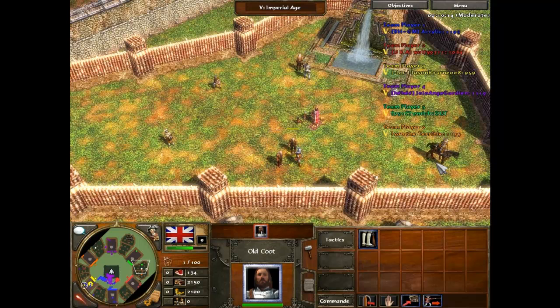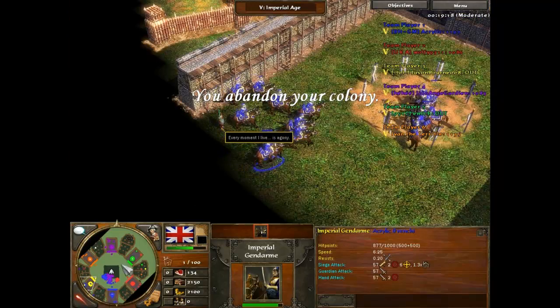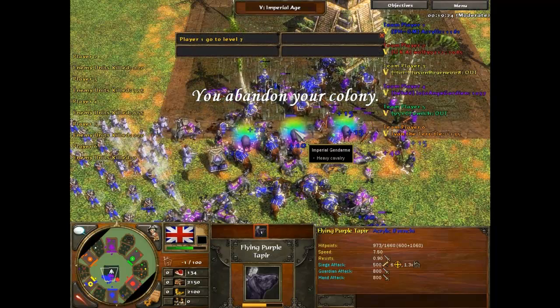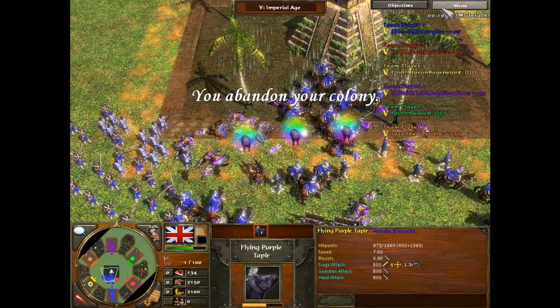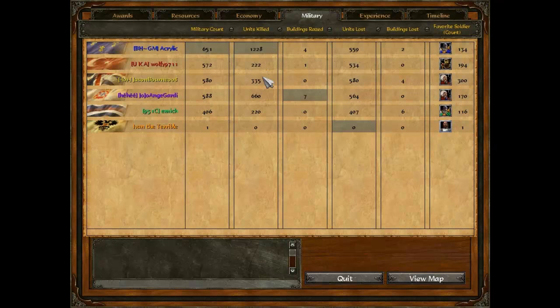I only got to level two and Blue got to level a million and a half. It was a fun game — I wish I was better at it. If you have any advice, put it in the comments below because I don't really know what I'm doing. They've got some special flying purple units here which are kind of crazy. Looking at the military score: I killed 330 units and died 580 times, so I lost pretty badly. Blue put up 1,200 kills and only lost 600, so he had a 2-to-1 KD.